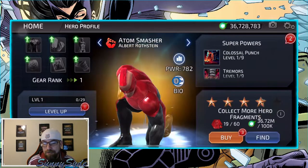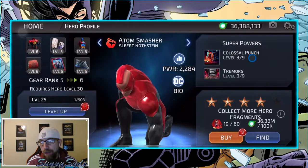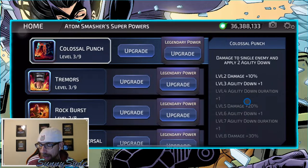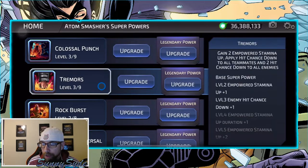With the hero fragments from the pack - only 100 - it's only enough to get up to rank 4, so that's all we can do. We got him leveled up on this account, only going to level 6 for gear at level 25, maxing out the abilities as much as we can. Let's go over the abilities and look at the legendary powers. Colossal Punch deals damage to a single enemy and applies agility down - agility down duration goes up. The legendary power purges two buffs from the enemy, which is always good. Tremors gains two empowered stamina ups and applies hit chance down to all enemies.